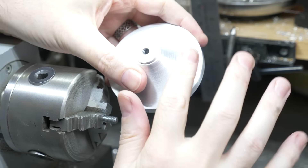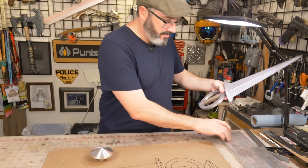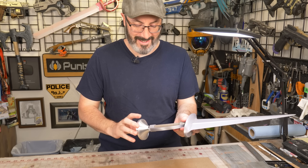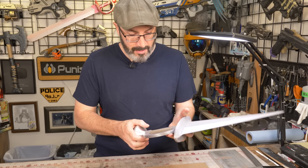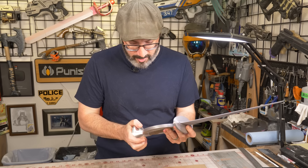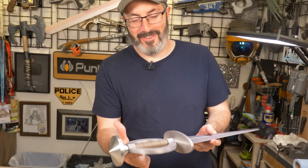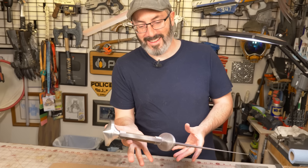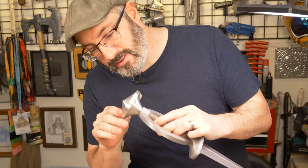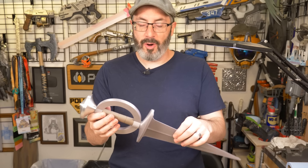This piece is done until we do our final finishing on it, but let's go see how it looks on the dagger. Out with the old — I'll keep it for nostalgia's sake. In with the new. I'm thinking I'll drill a locating pin so it doesn't twist, but that's a future problem. This looks so good, though it makes it very heavy on one side. It'll be nice once the rest of these are metal. I am extremely pleased with how well this turned out. Three more metal parts to go.